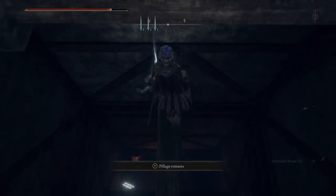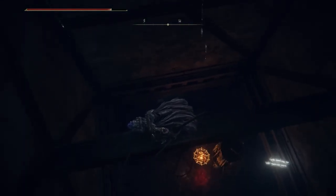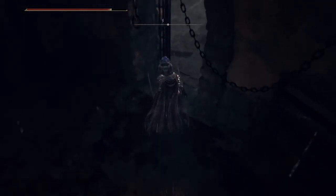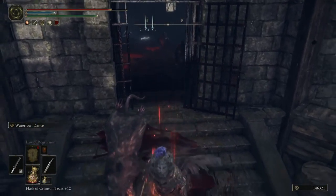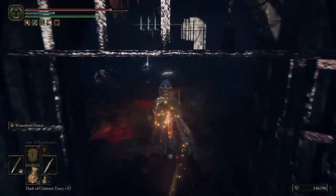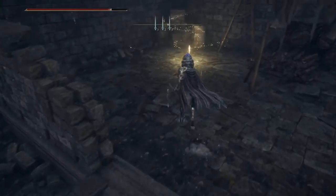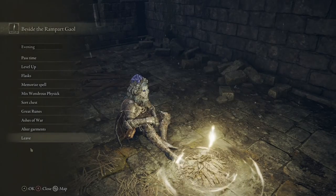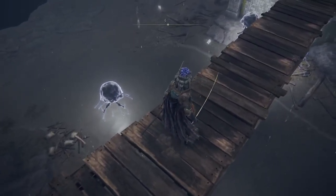You have to go down this hole — you can be very careful. I think there are rats down here. The best thing to do with rats is fight them in open space. If they start surrounding you it's difficult to get a hit because they stagger you if you're not heavily armed. There's a site of grace here — I think this is the last site of grace before the fight.